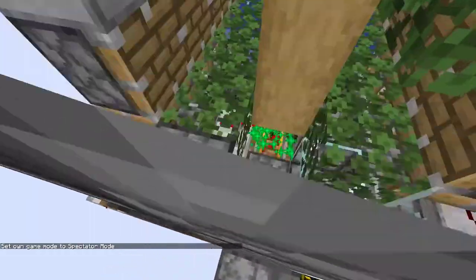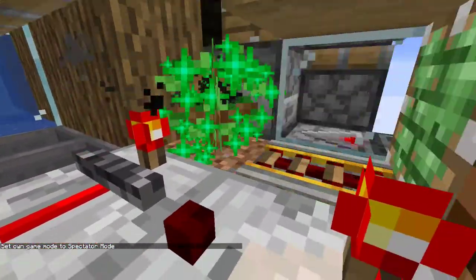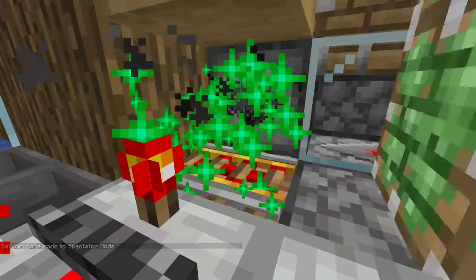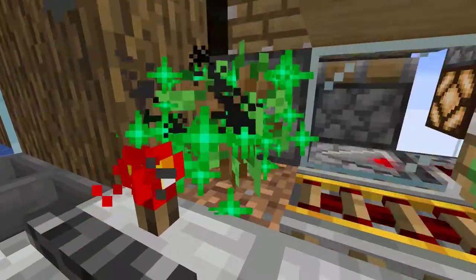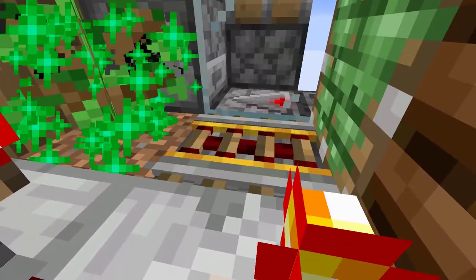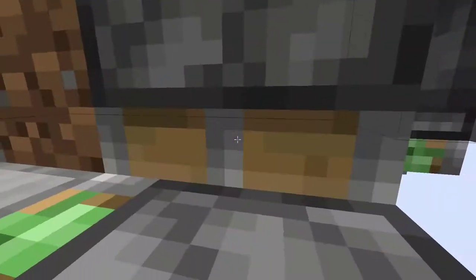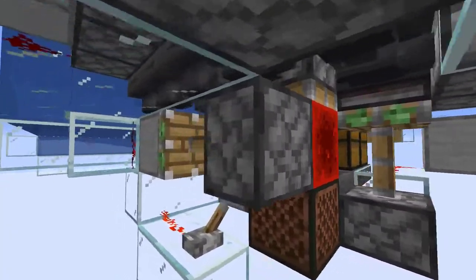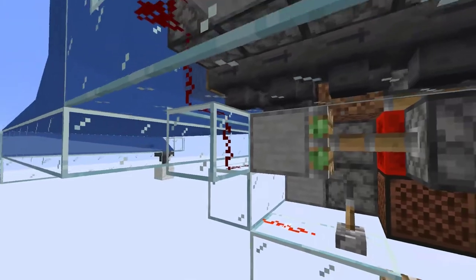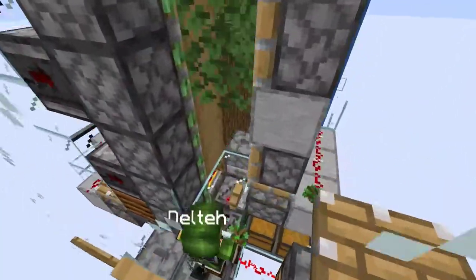Let's take a look inside here. This is the growth detection. We have a locked repeater trying to power the bottom log block. When a log does generate here, it powers this powered rail, which updates this piston — which would be budded from the log. It pushes down the redstone block, which unpowers this piston, cuts this line here, and that kind of starts the whole thing going.